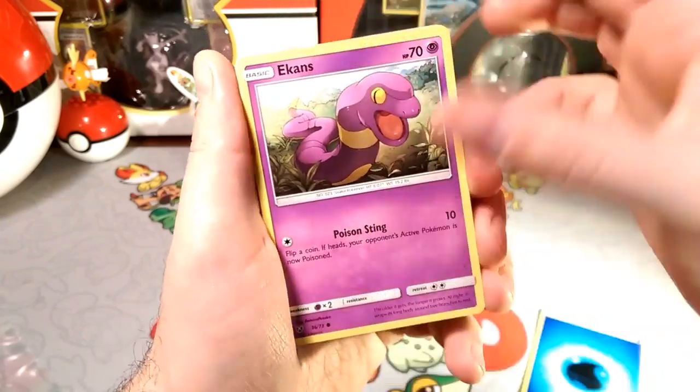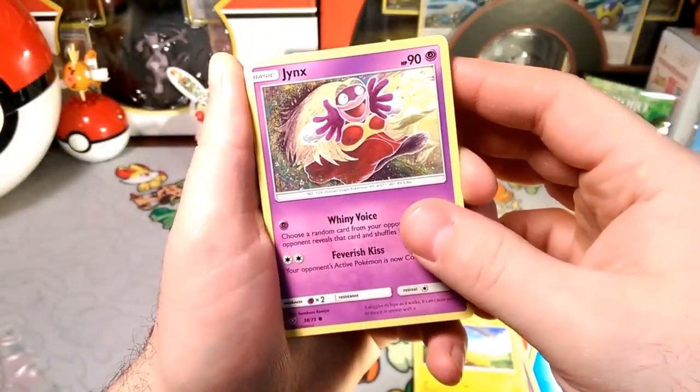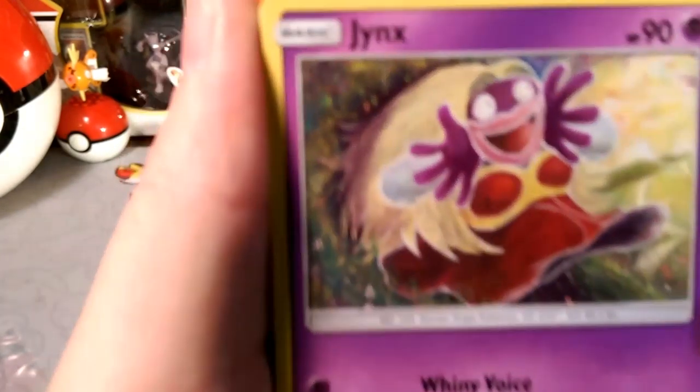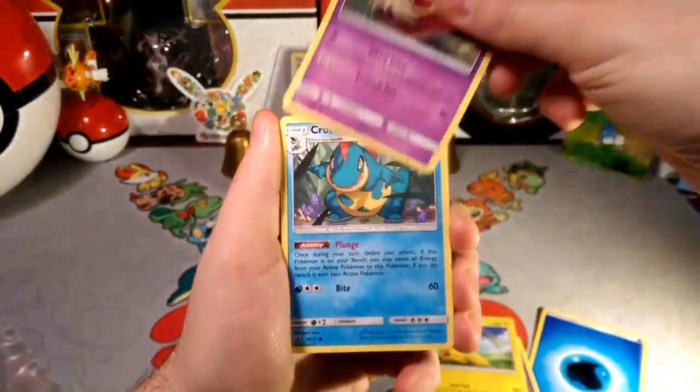Again, with that poison sting. Pikachu, chillin' about the rainbow. I don't know what that face is — the hands around the face. I don't know what that means. Someone let me know.